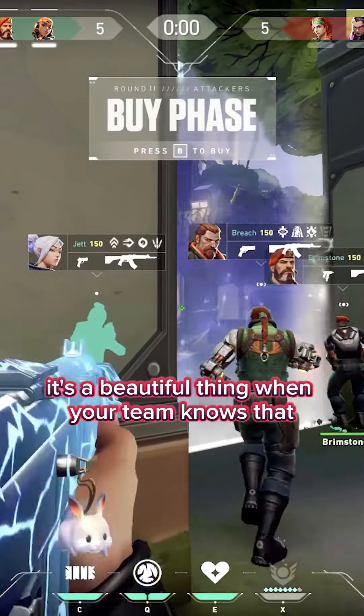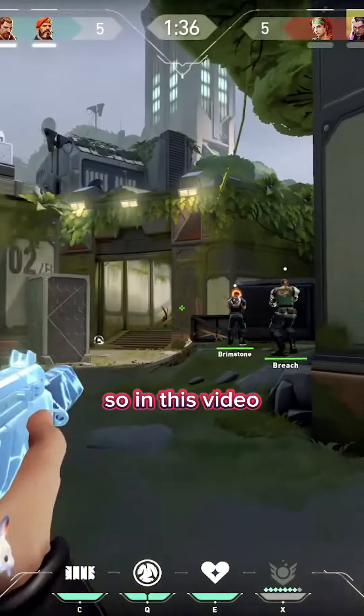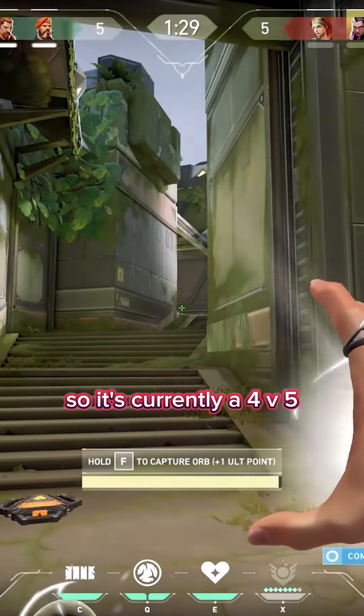It's a beautiful thing when your team knows that you're going to wall up the spike and everybody plays around it. So in this video it's currently 5-5. We're going to execute into B. Their Jett op'd my Raze at drop, so it's currently a 4v5 right away.